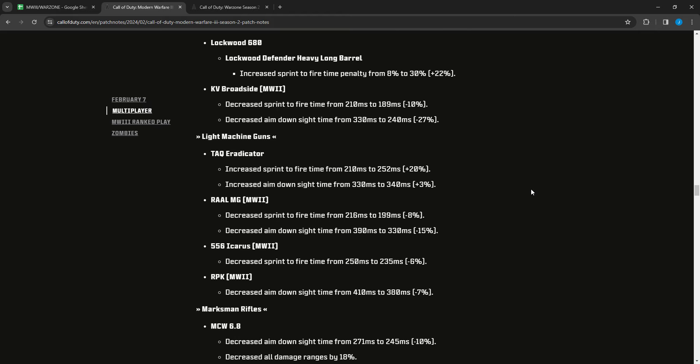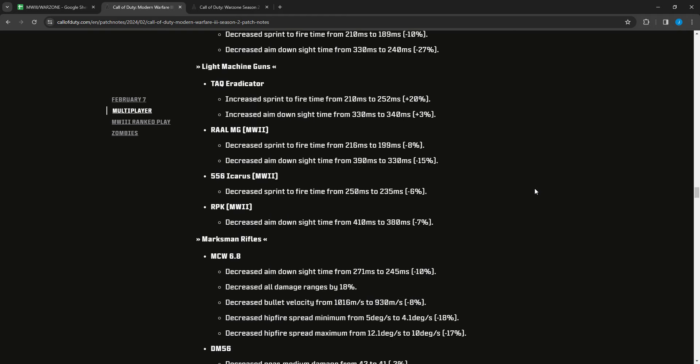For shotguns: the Lockwood 680 Lockwood Defender Heavy Long Barrel had sprint-to-fire time penalty increased from 8 to 30 percent — a large penalty. The KV Broadside Modern Warfare 2 gun had sprint-to-fire time decreased from 210 to 189 and ADS time decreased from 330 to 240 — pretty big handling buffs.